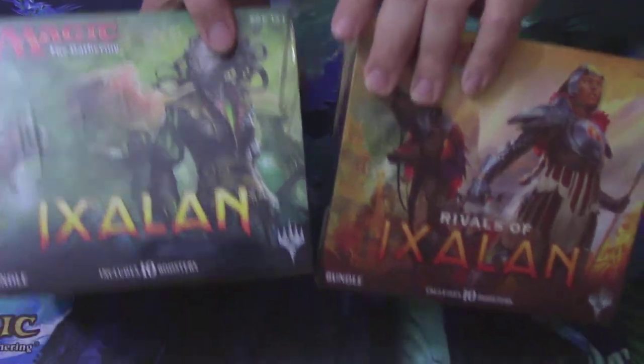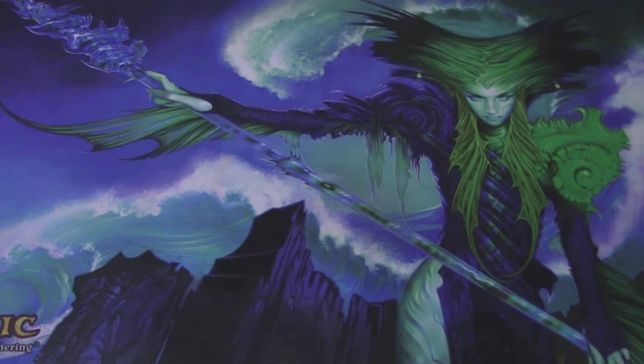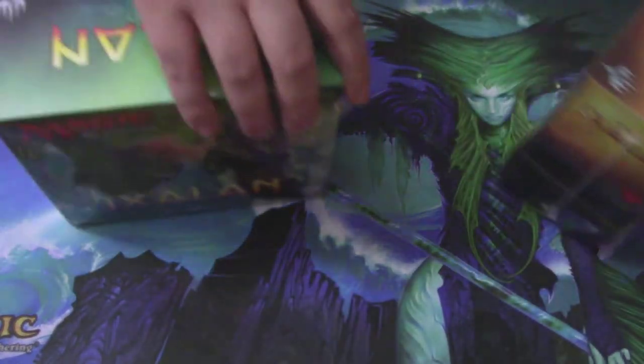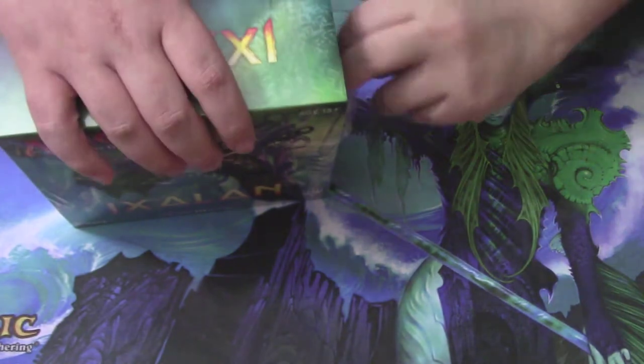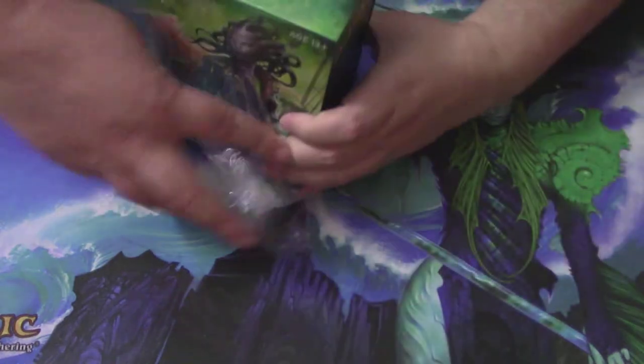Now these are Amy's bundles. I'm going to pass them over to her so that we keep them separate so that there's no shenanigans. I have mine right here. If you guys are new, here's how bundle battles work — the fiancé finance bundle battle. We're going to open each bundle and show you all the cards that we get out of the packs.